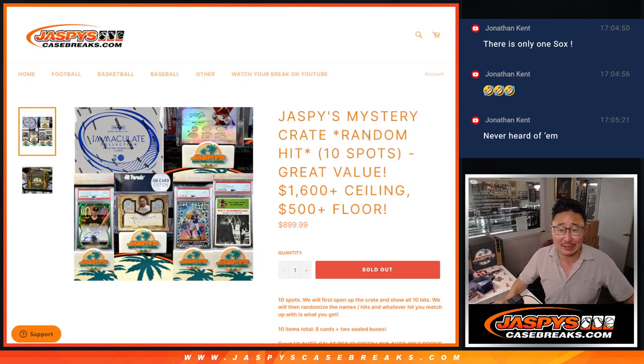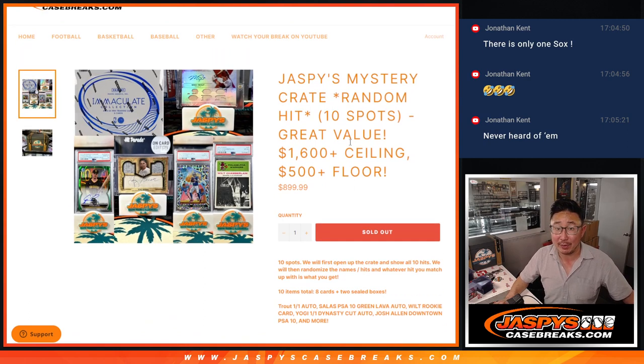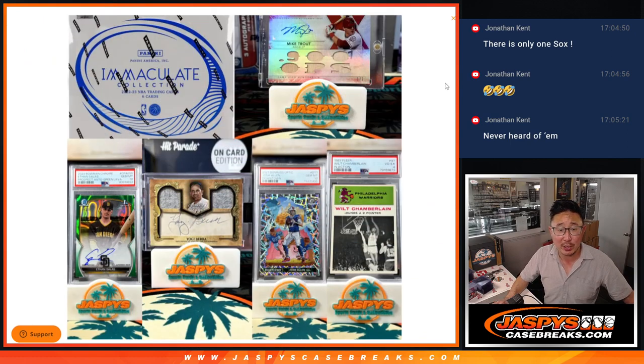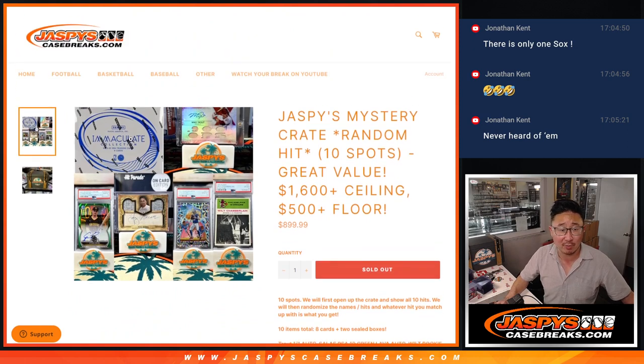Hi everyone, Joe for JaspisCaseBreaks.com. We did it — we finally filled up the Jaspis Mystery Crate. It's a random hit break. As long as you got a full spot or won your way in through a filler, you're guaranteed something. Pretty solid floor, really nice ceiling right here. Here's an example of what you could get. It's going to be a total of eight cards and two sealed boxes. One of those already is a really nice one, and I think the other one's also really nice.